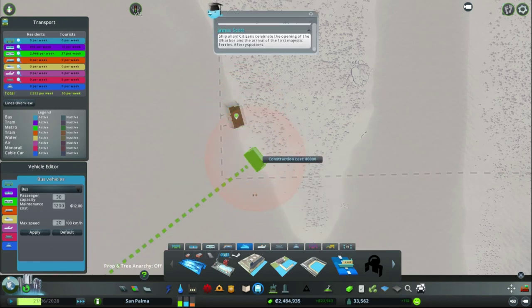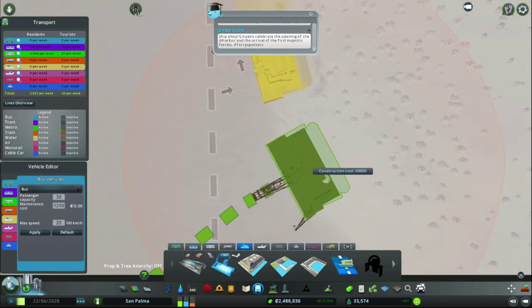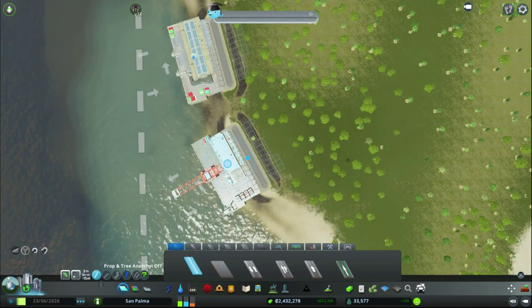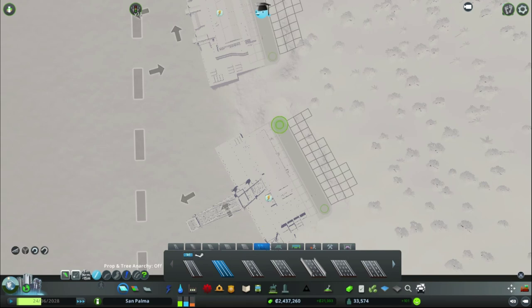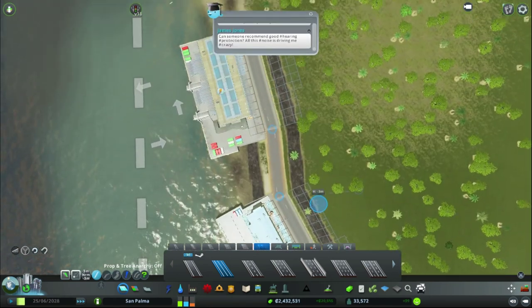So until we get access to the ocean transport stuff and some cargo, that's the road I'm going to put. Fresh road — yeah, it's a highway but it's two lanes.